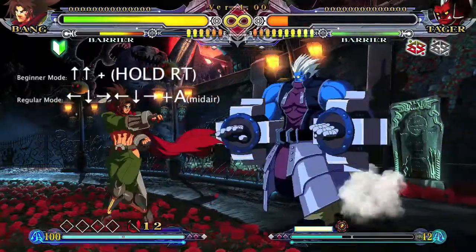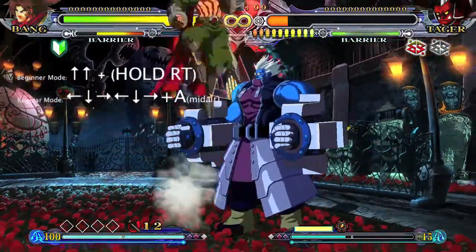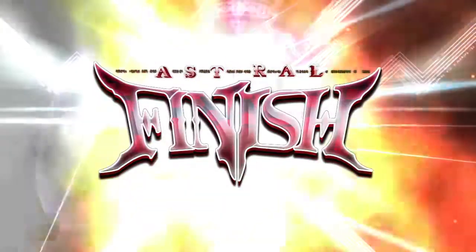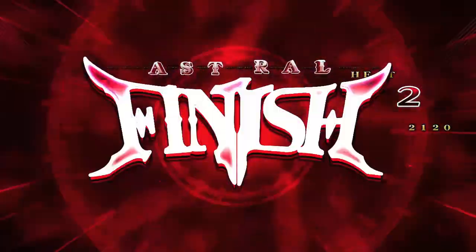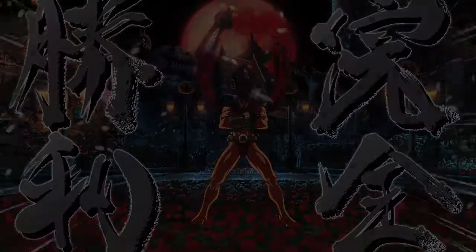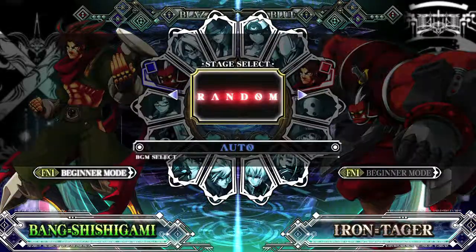To do Bang's Astral Finish, it's a little complicated so give yourself a little bit of space. You want to be next to your opponent, double jump in the air, and when you are at the apex of your second jump, hold right trigger. On beginner mode, all your distortions and astrals are mapped to right trigger as a shortcut. If you're doing this in regular mode, it's a little complicated since you need to do a double half-circle forward and then A in midair.